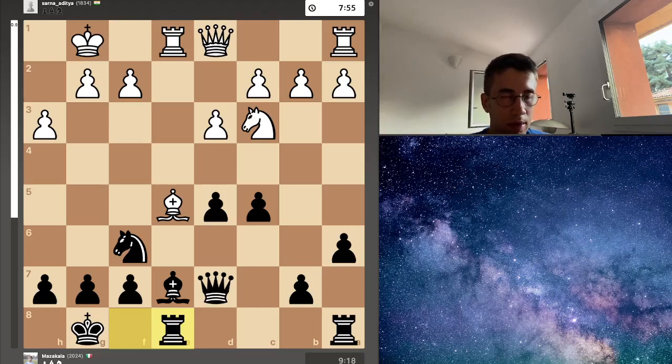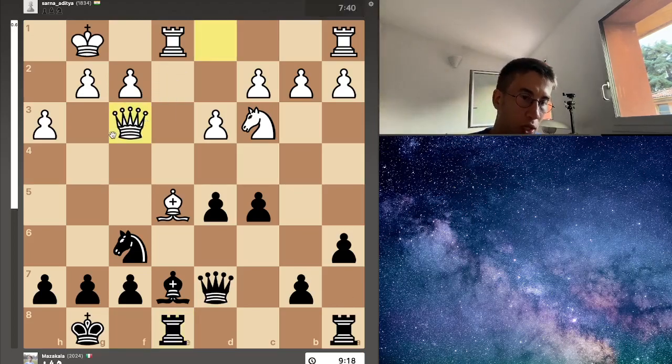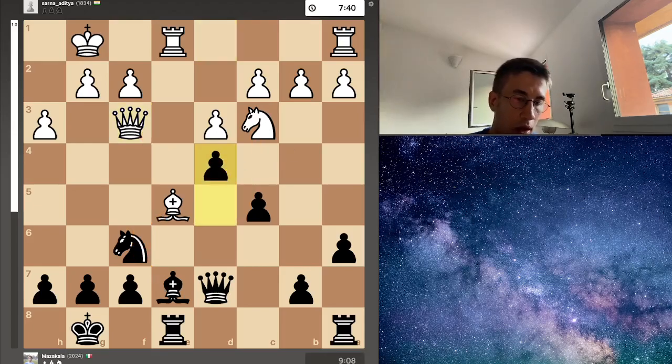I decided to trade — capture, capture — and now rook e8. In this game I think I was really passive. I defended correctly, but my opponent was developing all his pieces and attacking me every time with threats. Queen f3 was another good move. Now this pawn is attacked twice and I have to defend, because the bishop is ready to capture my knight, and after recapture this pawn is hanging.